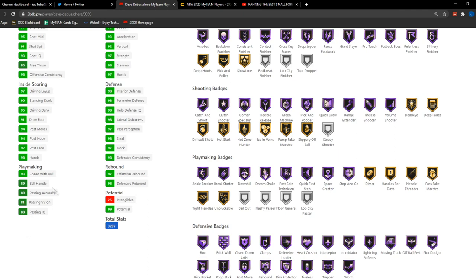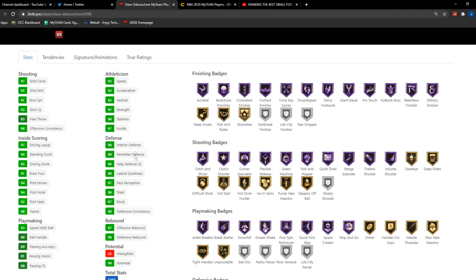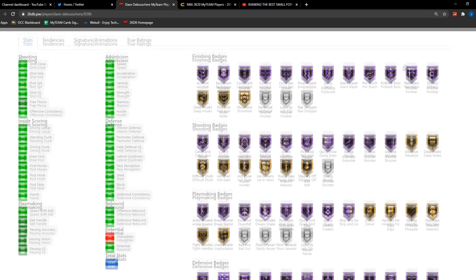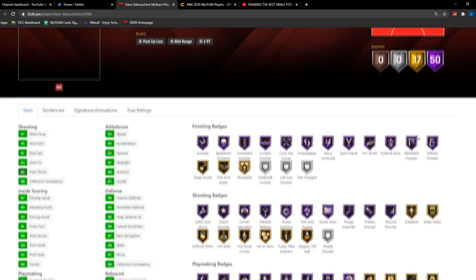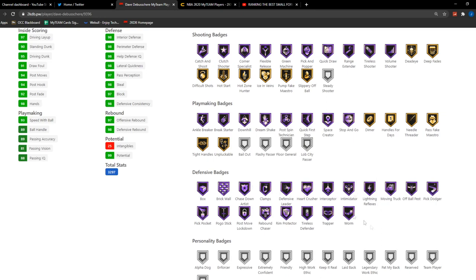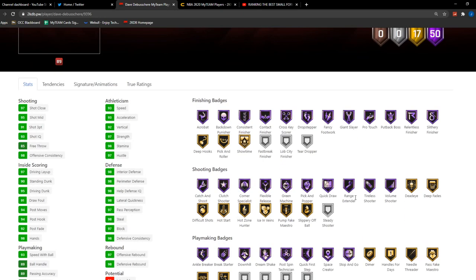Everything in the interior scoring is just absolutely wild — great post game, amazing dunking. Good ball handle and great playmaking, 93 in all the speeds. A 98 interior and 98 perimeter is amazing. 98 steals, 97 block, and good rebounding. With 50 Hall of Fame badges helping out in everything — no Steady Shooter, which is actually great — we have every single defensive, size, and rebounding badge on Hall of Fame, which is beautiful. He's not going to get backed down at either position.